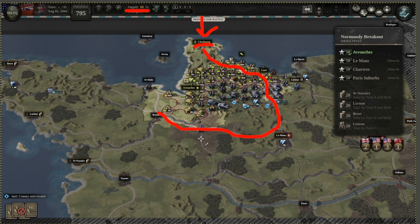So controlling this railway is your utmost priority — focus on it above everything else. Around turn three or four you should control the part of the railway I've marked. If you don't, you're going to have a really hard time finishing all the bonus objectives.